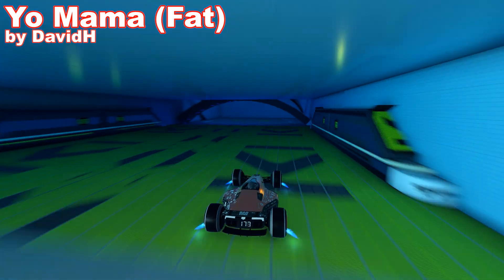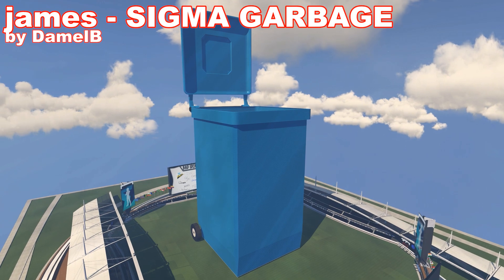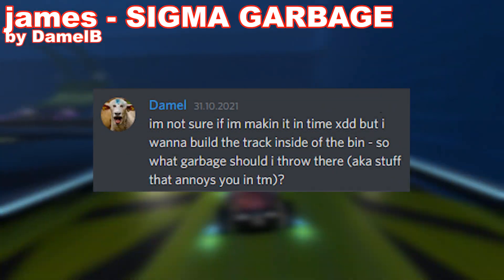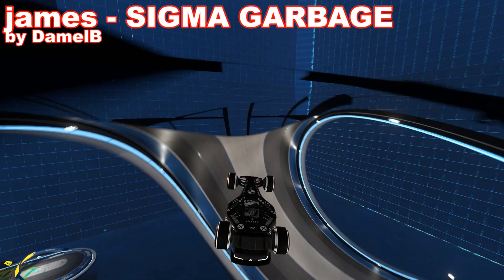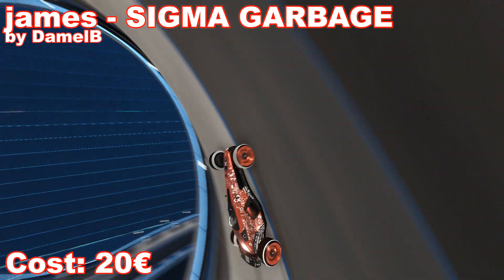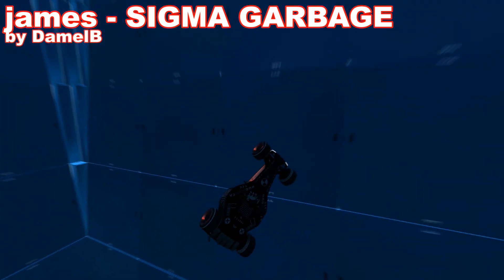Also a missed opportunity to add some kind of a jump out of the truck at the end. Next map is Sigma Garbage by Damel — a map that looks like a garbage can with a truck inside representing the trash. He literally asked people on my Discord for things they hate most in the game and added it all to the route to make it as trashy as possible. The cost of such a garbage can can be around 20 euros, not sure how to estimate the cost of the trash inside. The object itself is built really well, a bit oversized.